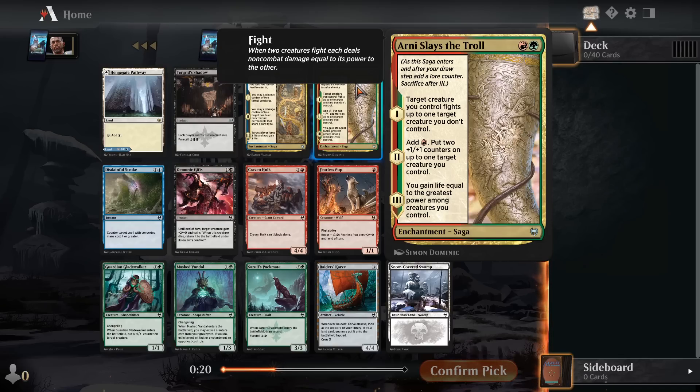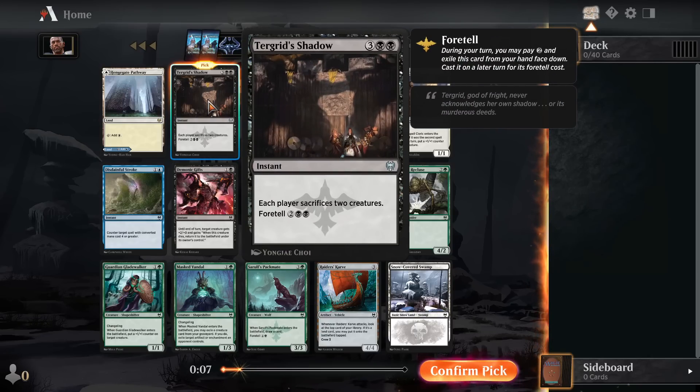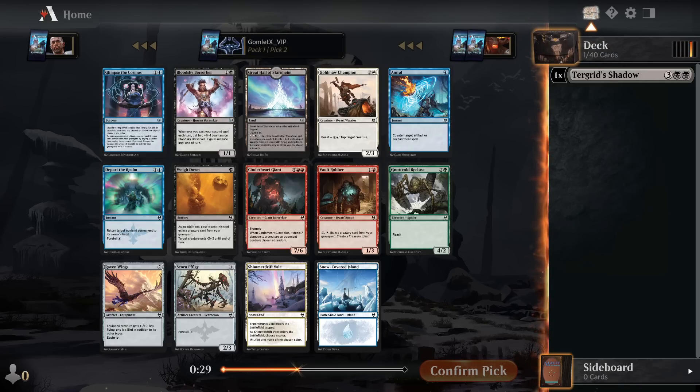So it's a removal spell in that way. Then you're putting two counters on one of your creatures, and then you're gaining life after that too. Tergrid's Shadow seems pretty solid too, and this is a mono-colored card. So I think I'm going to start with Tergrid's Shadow because it leaves me more open to any black deck this can be solid in. Being able to foretell this on turn three and then just cast it on turn four is really nice. One of the biggest things stopping you from foretelling since it requires two mana is that you're not able to curve out and foretell in the same turn.